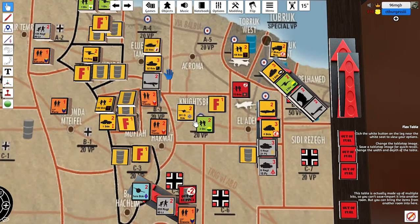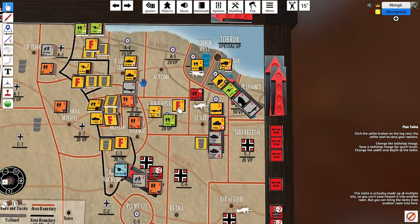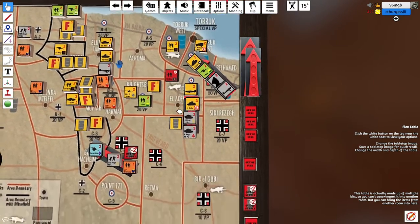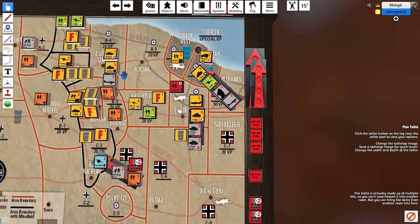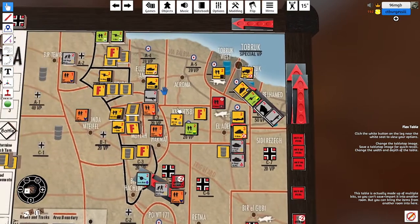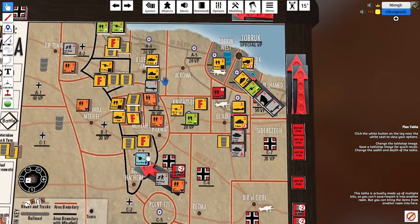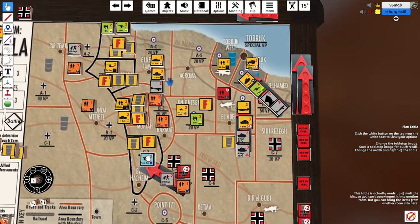We've deliberately not counted up victory points yet because we wanted it to be a surprise depending on what's taken, rather than gaming the outcome. I can't get the auto-win by taking Hola Tobruk, so I've been slowed down. But there is the opportunity to capture Barakim and capture those guns as well, since they can't push back to another location — that's another five victory points.